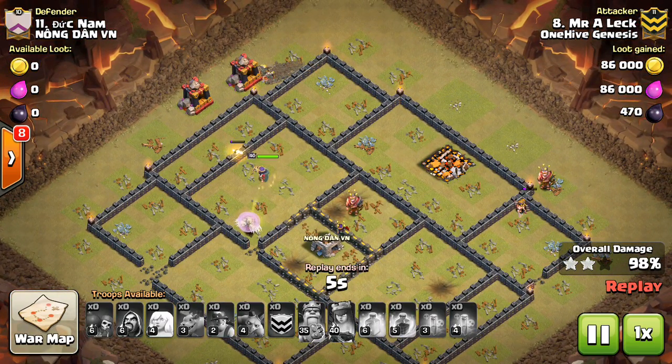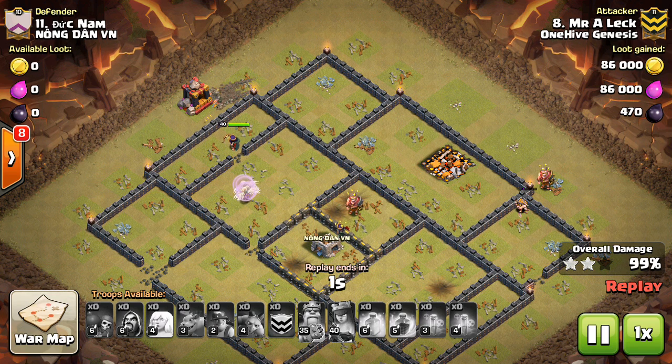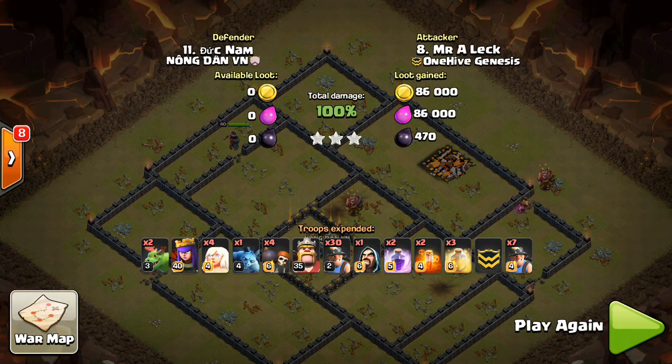It worked out great — awesome attack, getting the 3-star. I hope you guys enjoyed the attacks and hope you learned something for your Town Hall 10s out there. This strategy is very powerful right now at Town Hall 10, and as long as it remains that way, it's a good idea to take advantage of Miners as much as you can and use this Queen Charge to help set up your attack and finish it off with the Miners. Thanks for watching — I'll see you guys in the next video. Sektatron out.